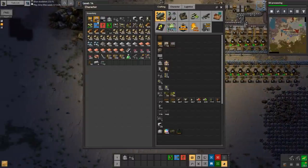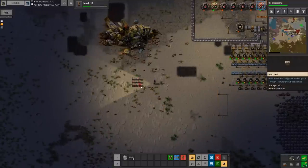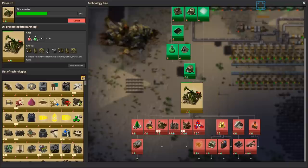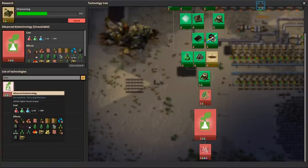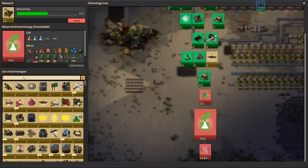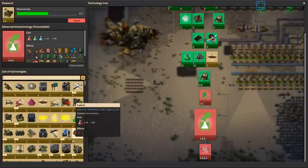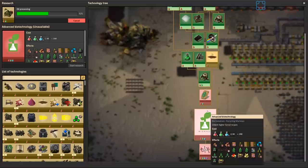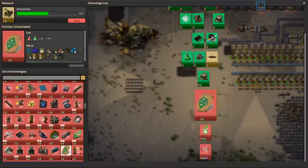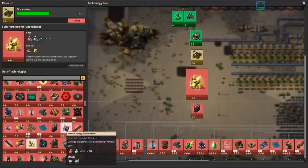Biofuel conversion — hold up — algae, algae biomass! Go to advanced biotechnology in the science tree, first column third row. Biofuel conversion: 20 coal, 10 algae biomass, 50 steam gives... the problem is we need chemical science packs first. That's a lot of work. I think we might have to go bio farm first. So it's farmer potato and farmer wander — the worst Stardew. The best Stardew!